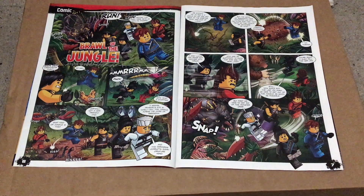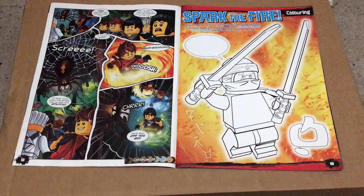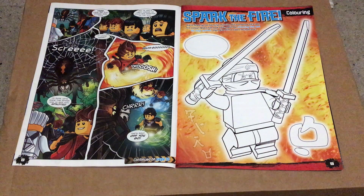This issue's comic starts with the Ninja running from a series of jungle creatures, most importantly a giant crab. On the next page we see the Ninjas being trapped by a giant spider, which they push off their feet by using Spinjitzu.